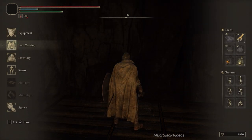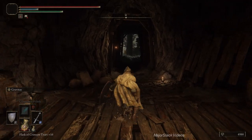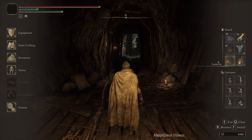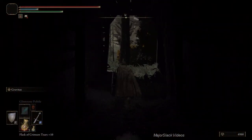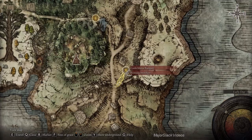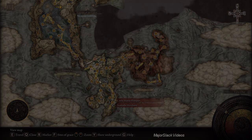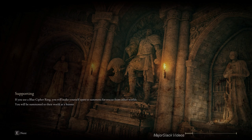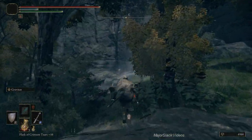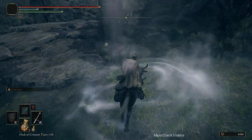Let's go take on Impaler's Catacombs. Make yourself a big batch of crystal darts and get those ready to go — you can use them on the imps as well. To get to Impaler's Catacombs we're going to go to Castle Morne Rampart on the east side of the Weeping Peninsula. Do a 180, find the spirit spring, do a 180 jump way up.